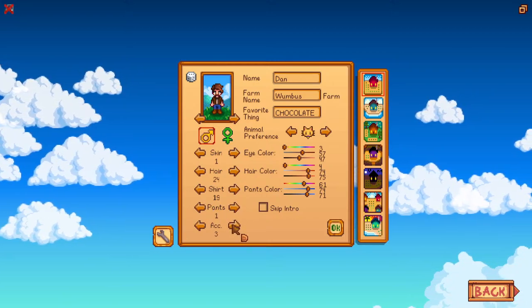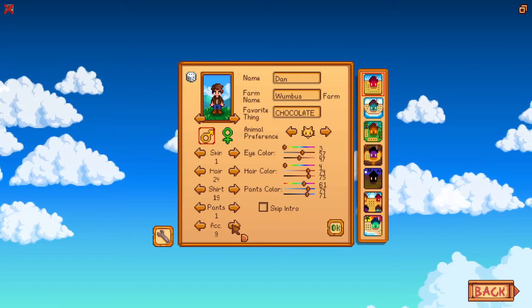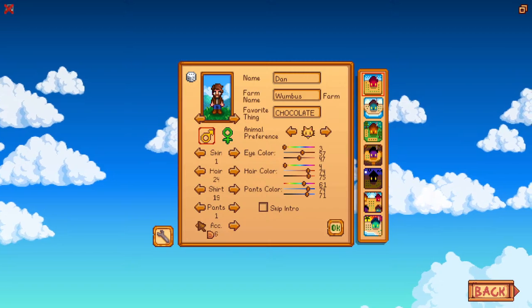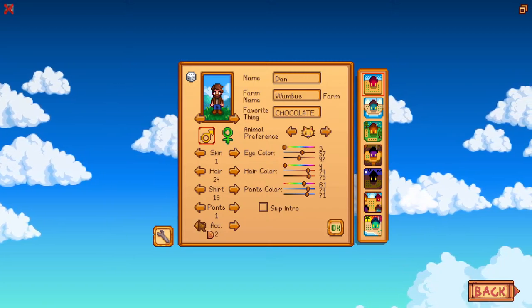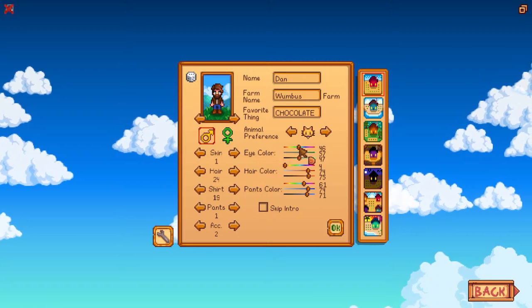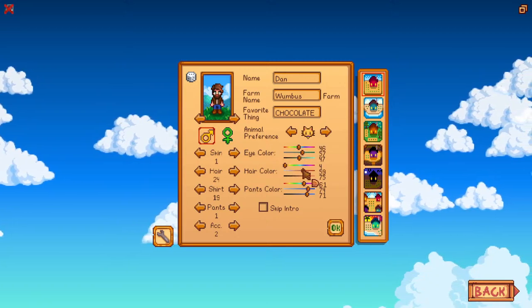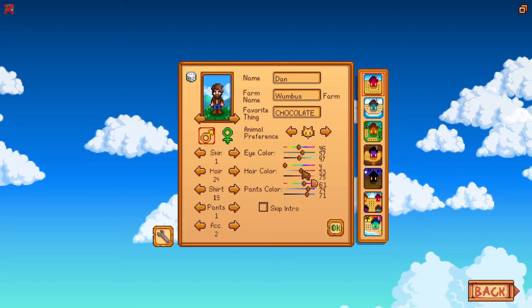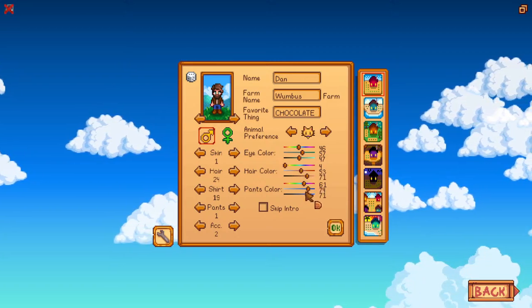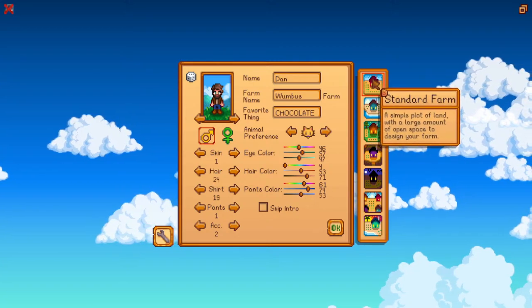I like the long pants, and we'll throw on — are these beards? I can't really tell. Eye color, let's go towards green — we'll do that. Hair color, lighten it up a little bit — yeah, that'll be kind of cool. And the pants color, make it a little bit darker.